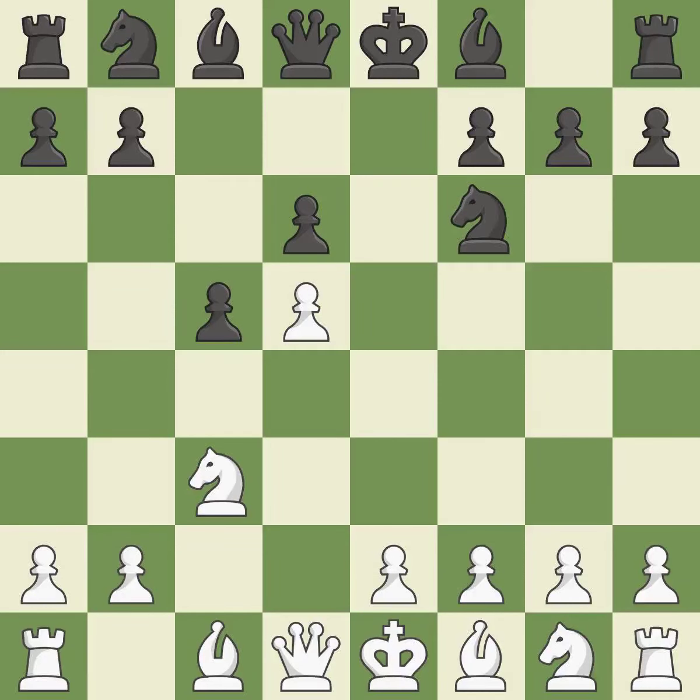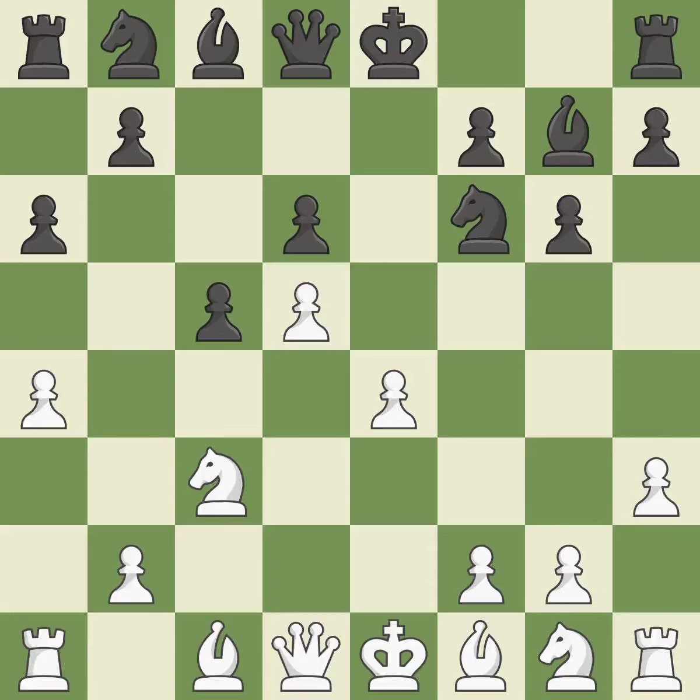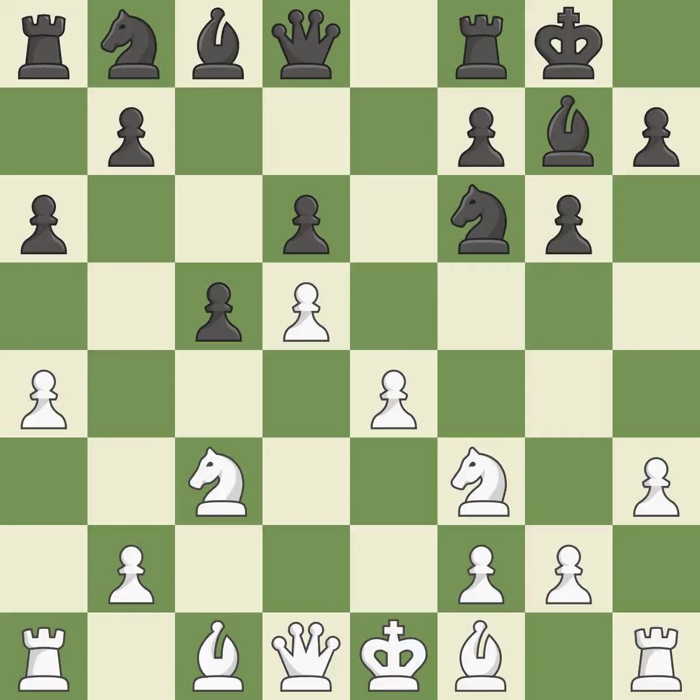A knight moves out of its beginning square and into the action. The pawn on d5 is supported by e4, which also makes room for the light-squared bishop to advance. As a result, the bishop grows and gains flexibility on the long diagonal. Another knight moves out of its beginning square and into the action. Castling gets the king to a safer square, out of the center of the board, while also developing a rook.